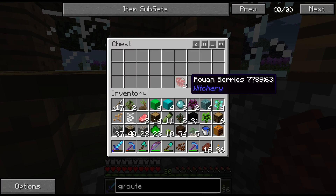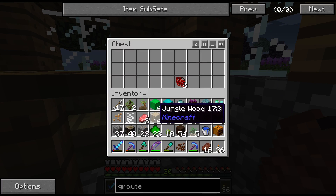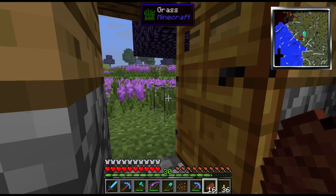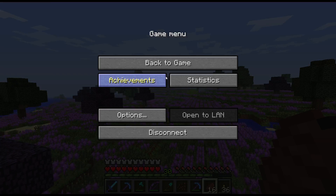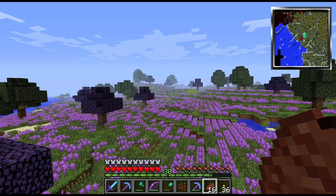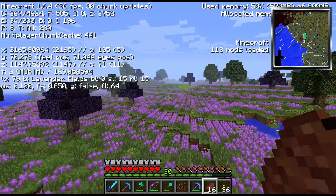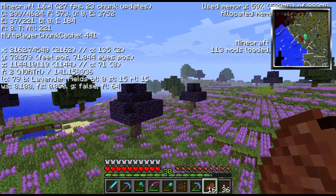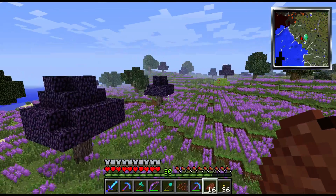Rowan berries! I'm going to have to grab those. I don't need raw pork chops, but I'll grab the rowan berries because I have not seen those yet. Let me turn the sound down a little bit — it's really loud in my headphones. All right, let's make sure we're going northwest. Most of the time when you find these huts, there's usually a witch around them, especially at night — they spawn all around those.